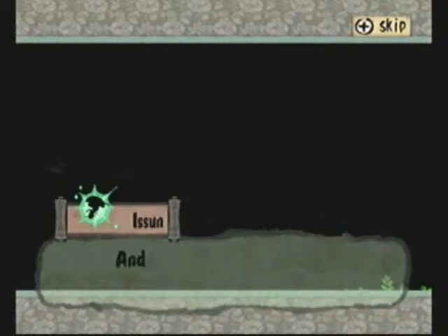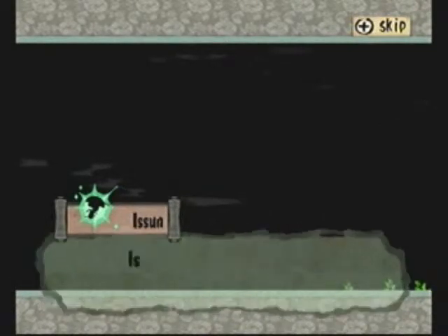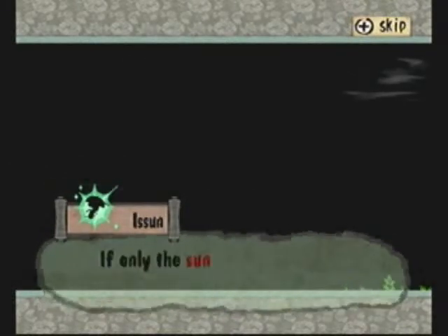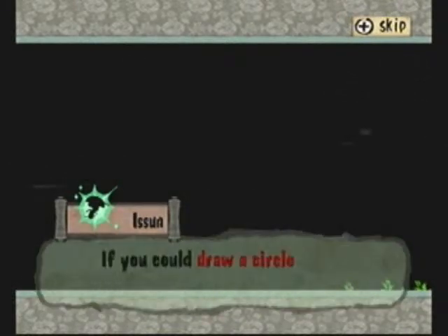This is bad. The sun's not even shining. Now this part I find Issun was kind of an idiot when he's talking to me. He's like, if only we could... if only the sun would come out. It's like, if only one could draw a circle. Oh well, fancy that.